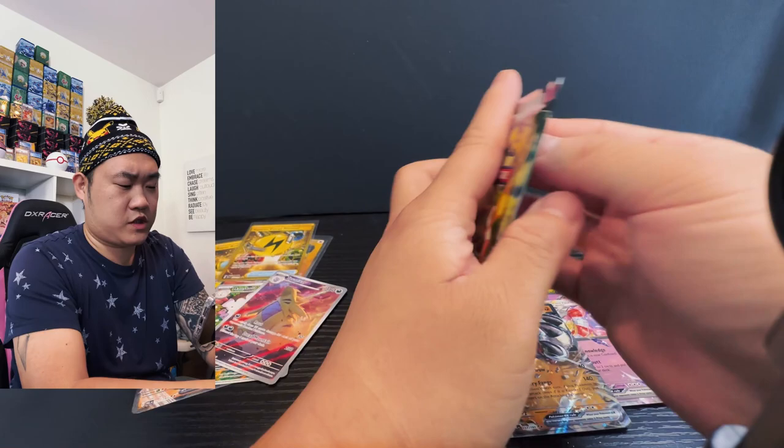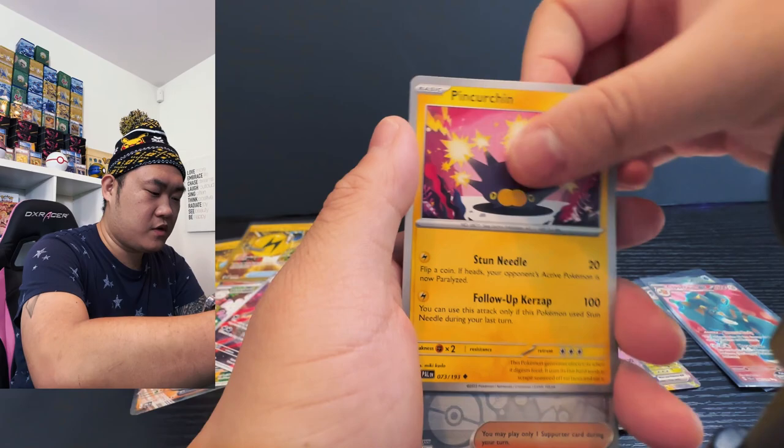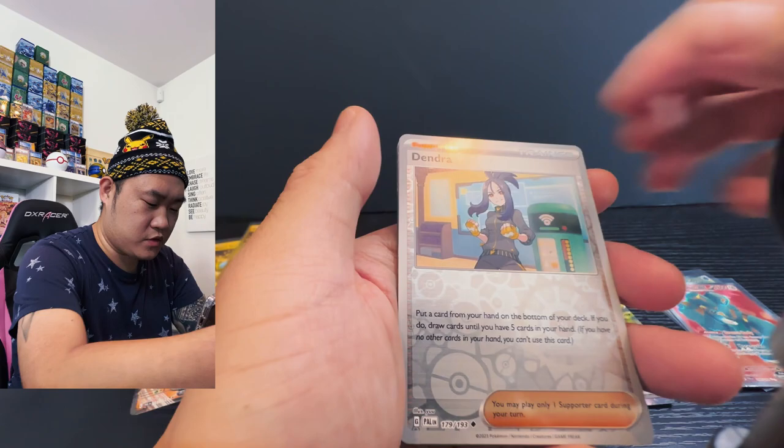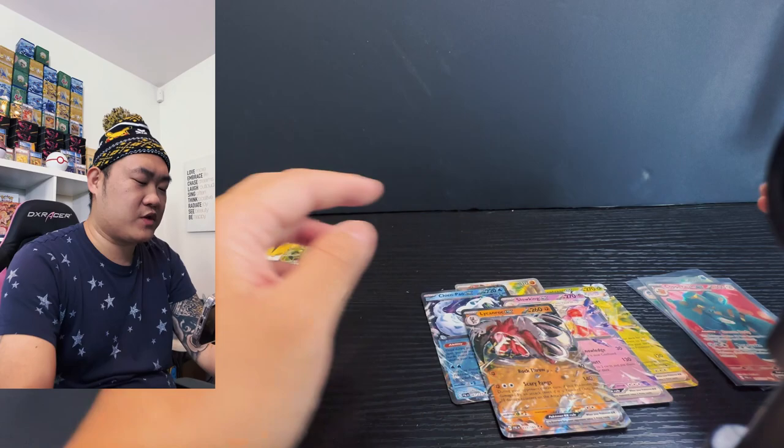Starting off with Bramblin, Kubfu, Crogunk, Salandit, spiky thing, two-headed dragon, and we get the Moschief holo, Dendrenya, Shroodle, and a Rockspock spider — go for the win. Okay guys, so today we opened 36 sleeve packs.